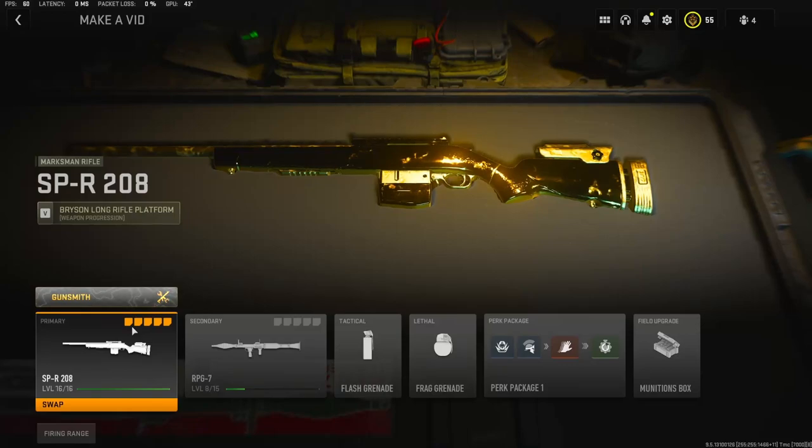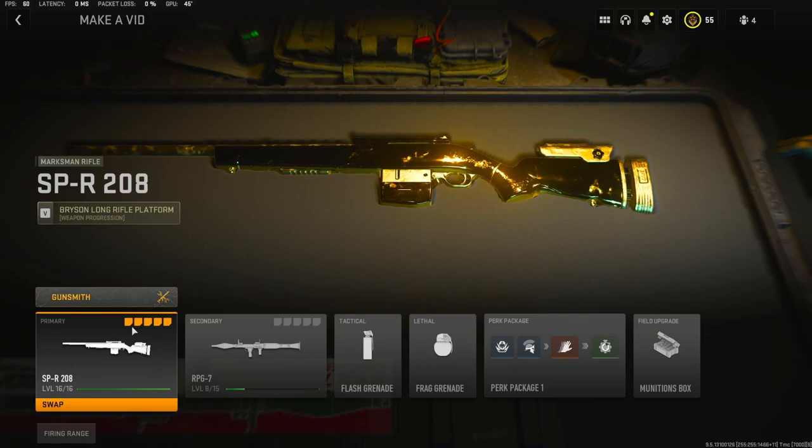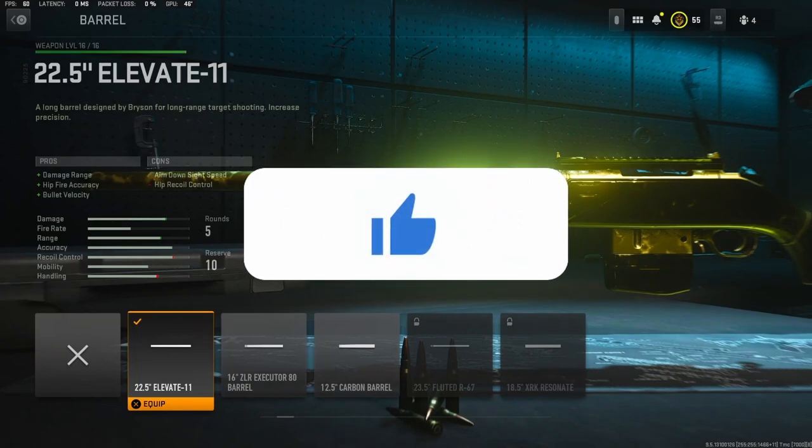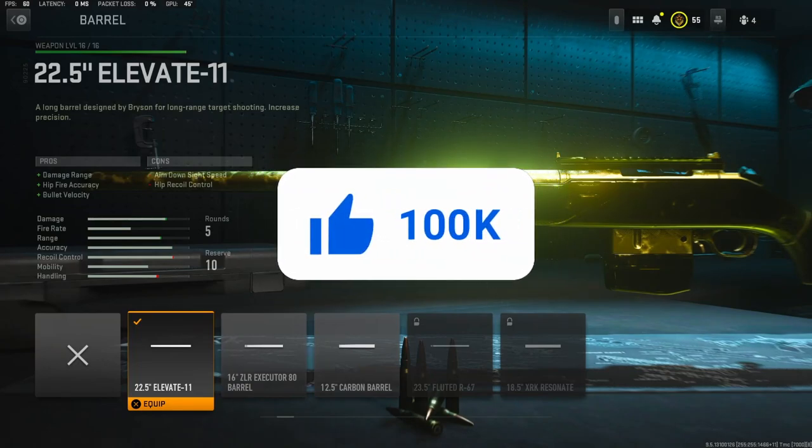What's up guys, it's Clay, and in today's video we are going to be checking out my fastest SPR 208 class setup in Modern Warfare 2. If you're new to the channel, hit that subscribe button and also hit that like button. For the barrel, we're going to be using the 22.5 inch Elevate 11 barrel for damage range, hit fire accuracy, and bullet velocity.